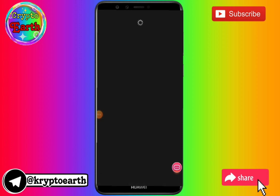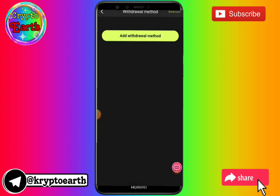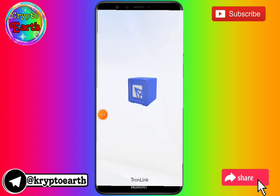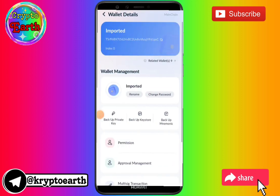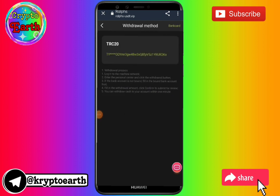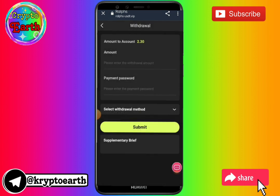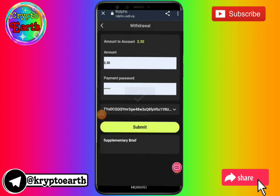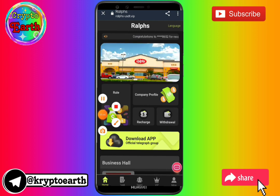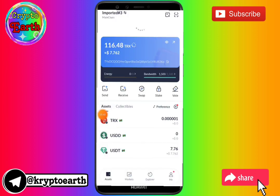I will complete two tasks every day. I will click on receiving and receive the tasks to be completed. I have clicked here and I will receive two tasks to complete. I have done the process of receiving. Before completing, I need to watch the video, subscribe, and then take a screenshot. Here is my first task — I am watching the video.